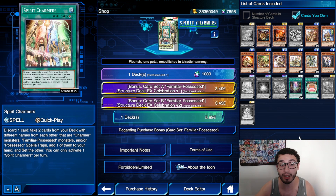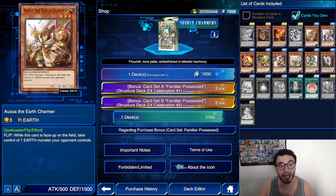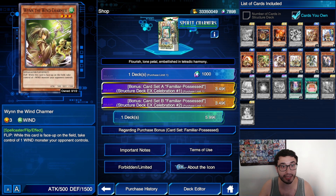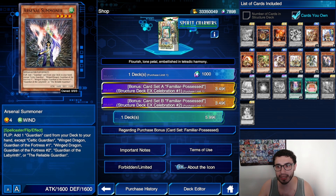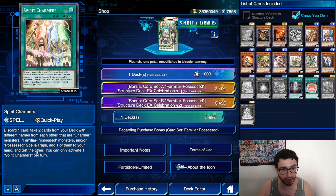Speedy Charmers is a quick play spell card. You look at two cards from your deck with different names from each other that are charmer monsters, familiar possessed monsters, and/or possessed spell trap cards. You add one to your hand and set the other. You can only activate one Speedy Charmers per turn — this is huge. So you can add the earth charmer and related cards. I'm not sure how good this is going to be — do we have enough stuff to take advantage of this?